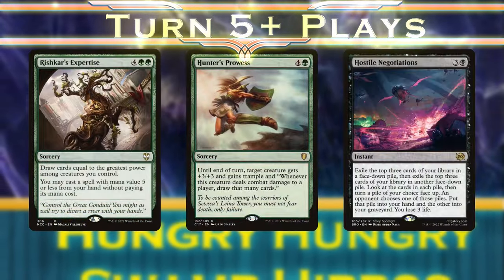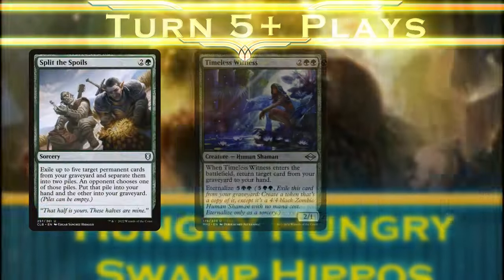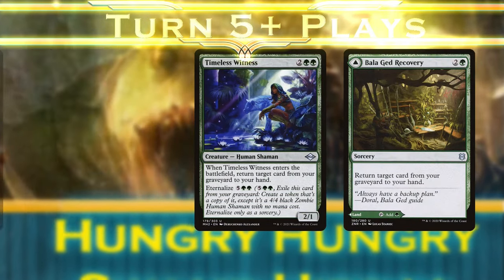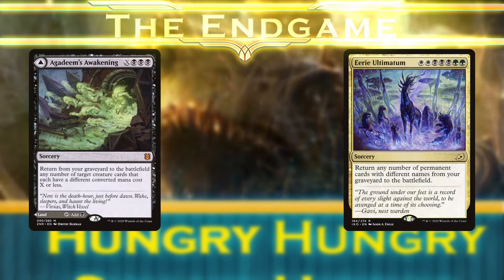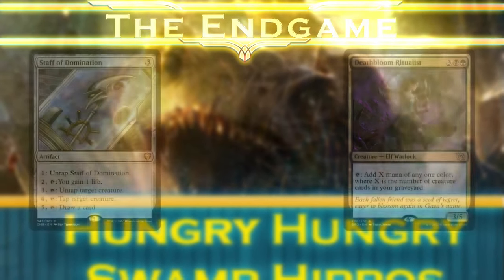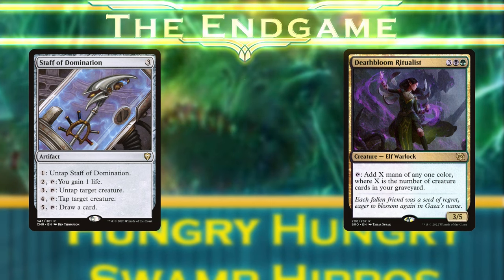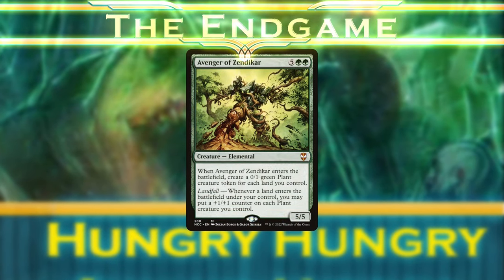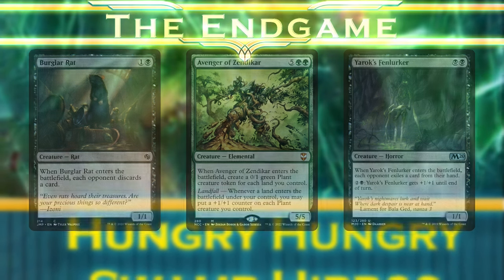After refilling our hand and digging for our win conditions, we'll recover any pieces that we milled, and finally begin to close things out. With a growing stockpile of creatures in our graveyard, mass reanimation is a tremendous swing in our favor. But our real crown jewel is pairing Deathblume Ritualist with Staff of Domination to create instant mana, life, and card draw before deploying all the creatures from our deck and graveyard against our opponents. And with their hands emptied thanks to our discard effects, they will be helpless against the assault.